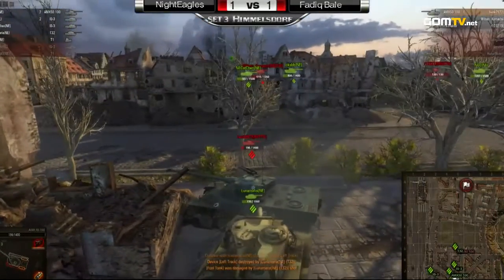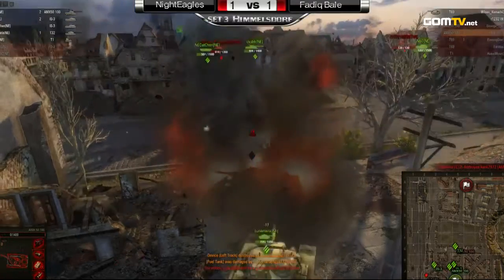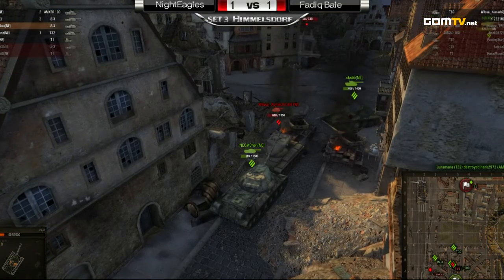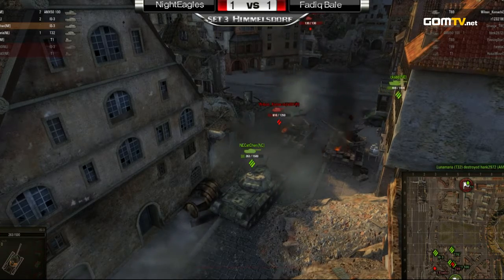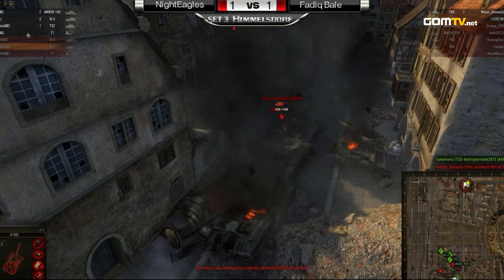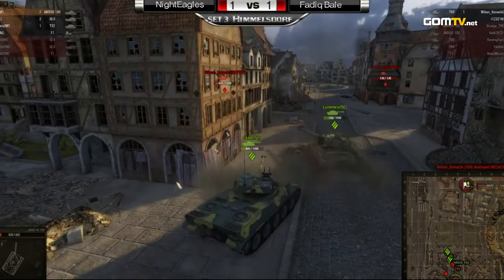I'm really impressed by the Night Eagles' composure because they were really under the gun. Another tank going down on the Fadig Bale side, so this is pretty much going to do it. Once again a very, very impressive response. But this T69 does take out that opposing IS-3 — it's definitely not going to be enough though.